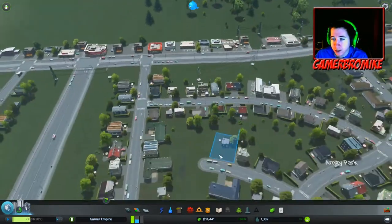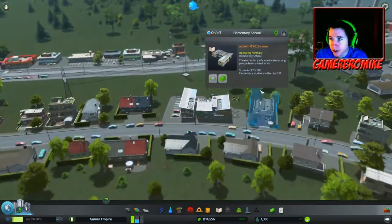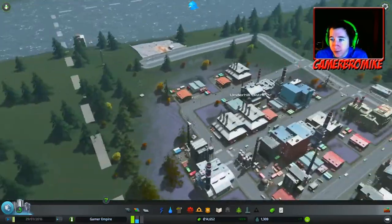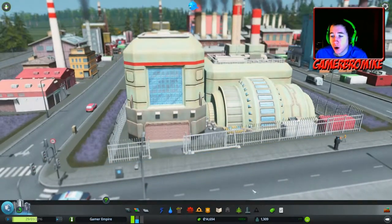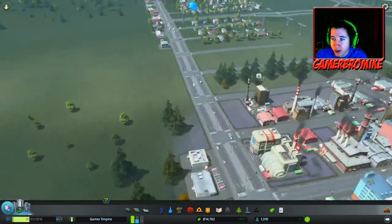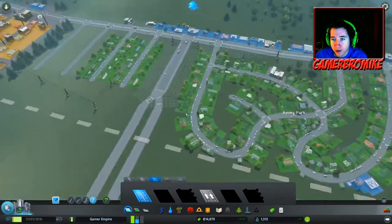We got a firehouse, so we have fire coverage. We also zoned in a nice elementary school for our people. And if we come over here, we put in a coal plant - so we do not have to worry about power for a little bit. We're using about half of our power consumption right now. So we need some more residential area.